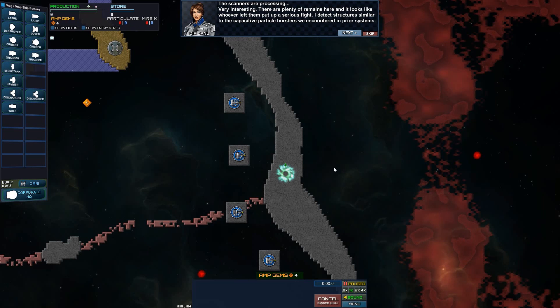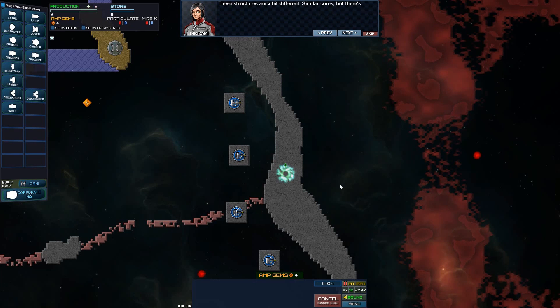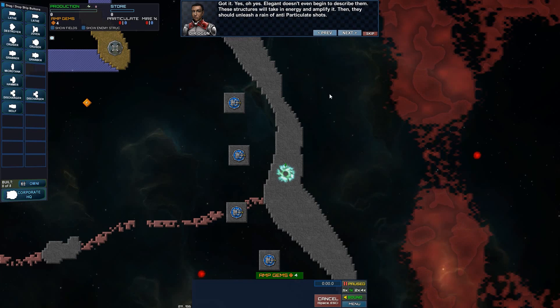There are plenty of remains here and it looks like whoever left them put up a serious fight. I detect structures similar to the capacitive particle bursts we encountered in prior systems. New structures are built a bit differently — similar cores but there's an extra module on each. These structures will take in energy and amplify it, then unleash a rain of anti-particulate shots. They have to fully charge and are offline while charging, but that's necessary for the energy amplification effect. Once loaded, look out particulate. Supplying them with energy will be a mission priority.